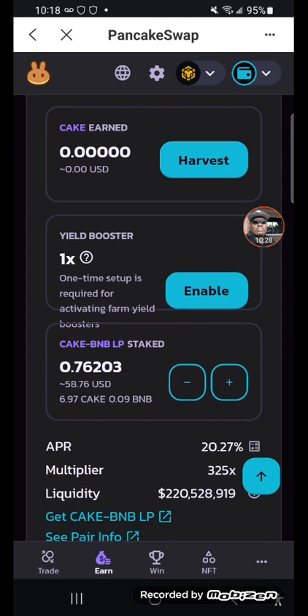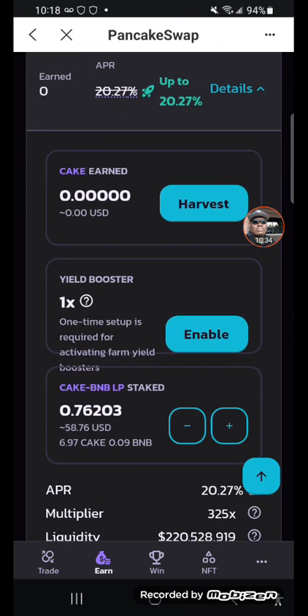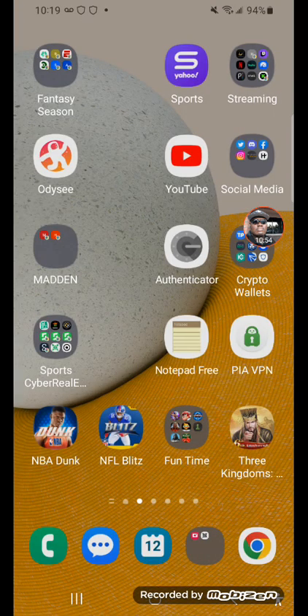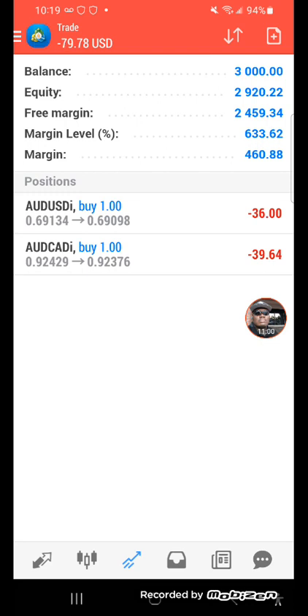We're gonna leave the boost alone for right now. Right now we're staking our CAKE and we're gonna earn CAKE over time. So that's it for today's episode of CyberRealEstate. We are now in the PancakeSwap BNB/BUSD CAKE farm, so we're gonna grind this back up. We're also doing MetaTrader 4 trading — we're gonna watch that grind and report the results. That's where we are right now — CyberRealEstate, thanks for watching, peace.